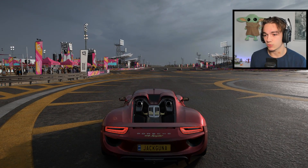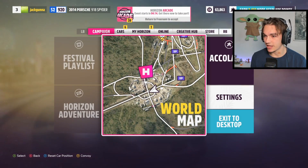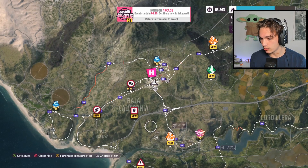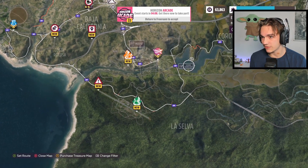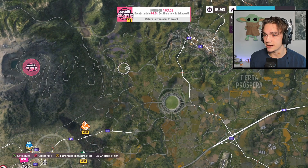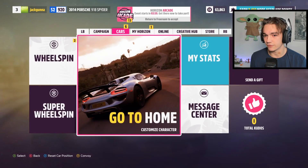Now what are we going to do? We have the entire world as our oyster, and there are some races that you guys recommended in the comments, but I wasn't able to find them because I don't think we've unlocked enough stuff yet. However, the Horizon Arcade event starts in four minutes — I think we're going to stay clear of that for now. But we do have two wheel spins!